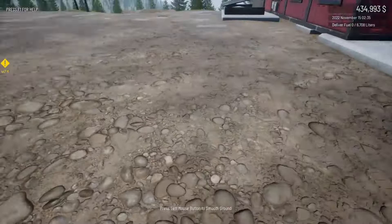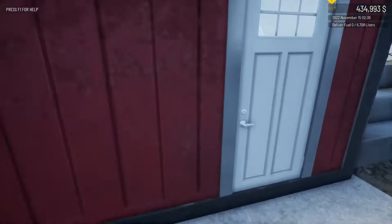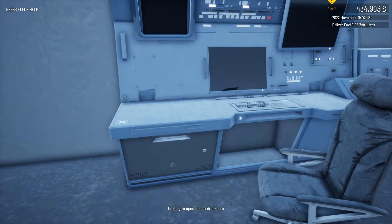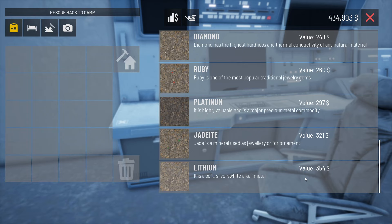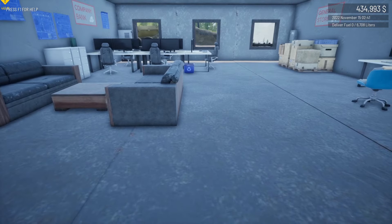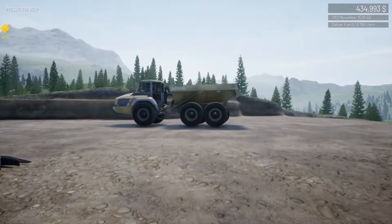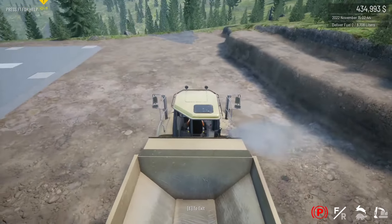Welcome back to Out of Ore. Today we're messing around with a couple of things. The best part about being on the dev branch is you never know what's going to happen. I went into the dev branch, it updated again, and all of a sudden ore has changed its value again - lots and lots of money per lithium, which basically means the game is being balanced. We can now earn more money per scoop, per bucket, per loader, or per rock truck. Things are changing in this game.